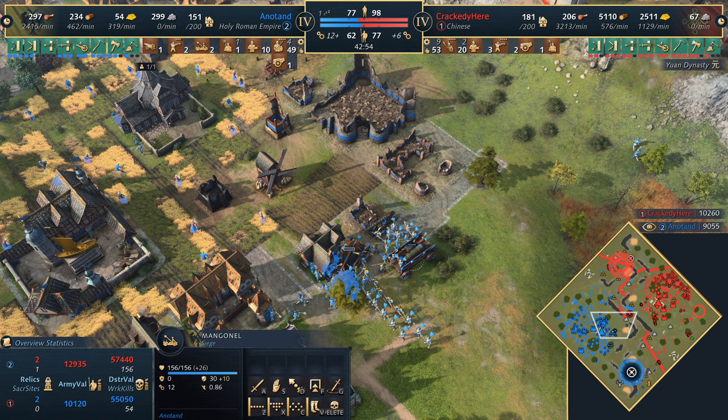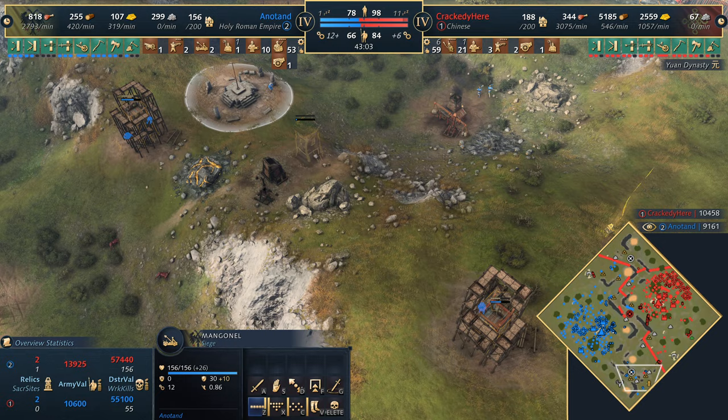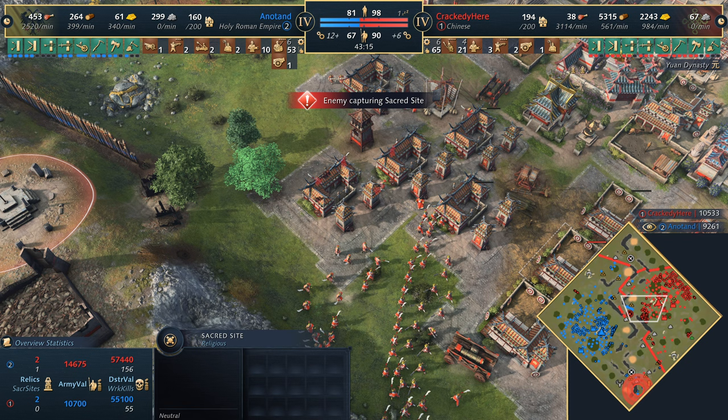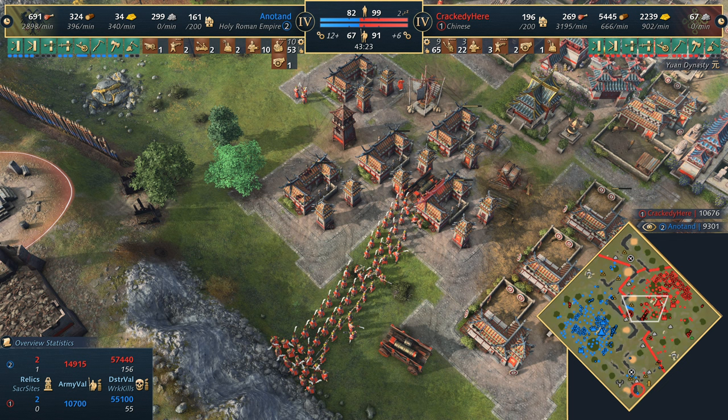Interesting - this relic actually never got picked up by either player, bit of an oversight. On the villagers front that's a bit of a problem - this is kind of the first time Crackity has been pushed off the neutral golds. Could that be a signal for the pendulum swinging? I just think the Chinese hand cannoneers are such a strong late game unit because of the range. The first hit you get from them due to the extra range is massive and can turn a fight in a big way.